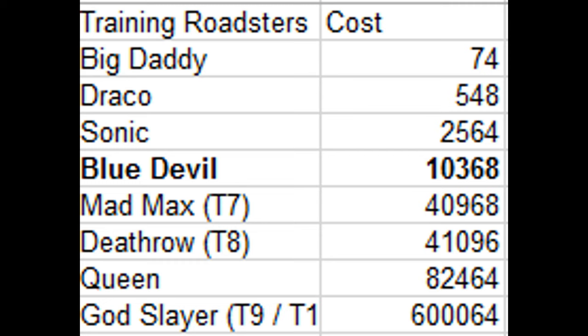The next category is the Training Roadsters. The Roadsters in this category include Big Daddy, Draco, Sonic, Blue Devil, Mad Max, Death Row, Queen, and God Slayer. All these Roadsters help you increase your training speed.